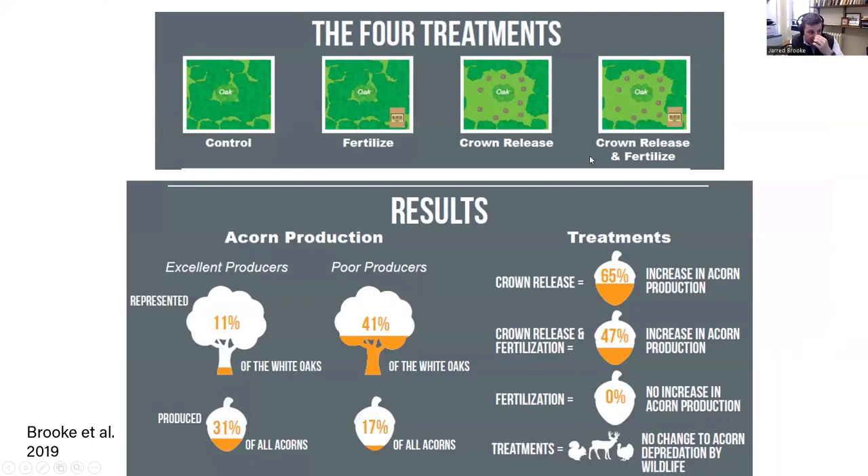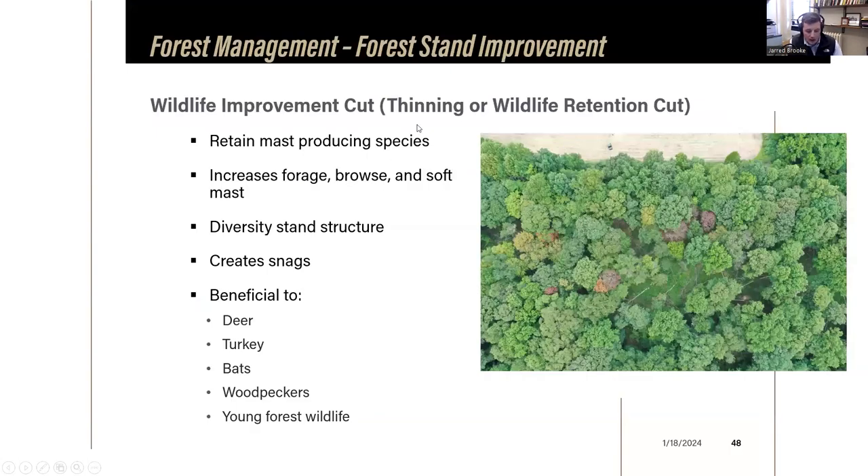Research from the University of Tennessee examined how crown release and fertilization affect acorn production. The findings showed that on average, crown releasing a white oak tree increased acorn production by 65%. Fertilization provided no additional benefit. All gains came from giving the crown of the oak tree more space to grow.